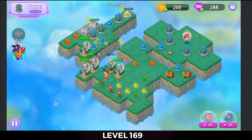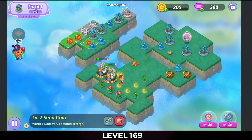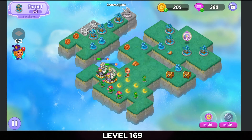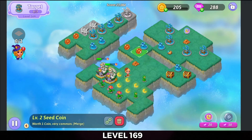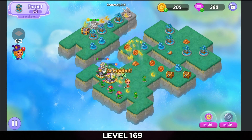We're gonna merge these statues, get a bigger heal out of them each time. I'm gonna wait to merge the coins, just in case. I'll bring these coins over so I can do a five merge easily with them. Merge those essences up. Merge those.